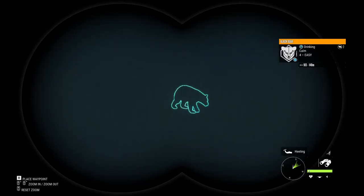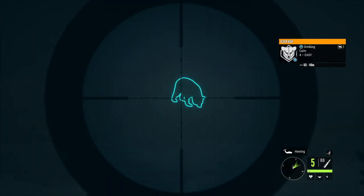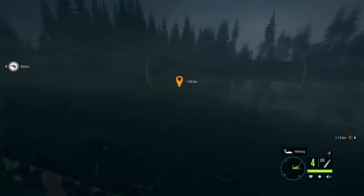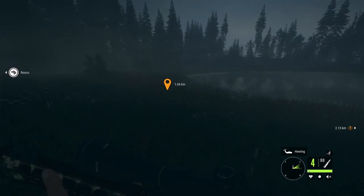Use your binoculars. If you spot the animal, quickly pull out your weapon, and then you can make an easy, nice, clean shot. Because it's much easier to see when they're silhouetted in that blue once you've spotted them.